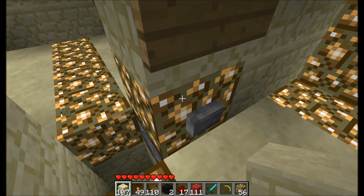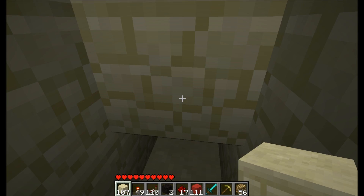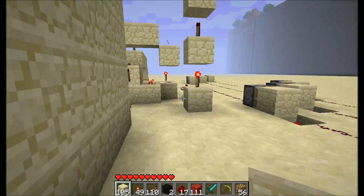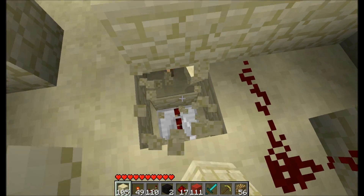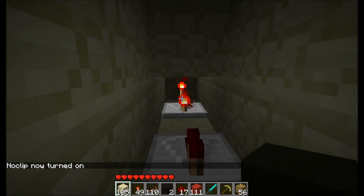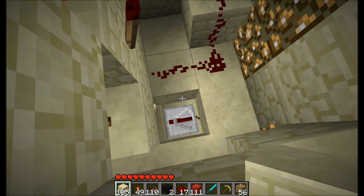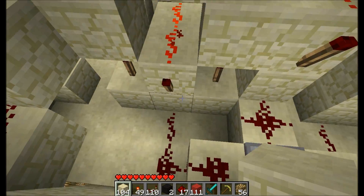How the reset works is when you press the reset button, it powers this glowstone block, powering this piston, pushing a sticky piston, pushing the sandstone down, completing the circuit. That goes underground to vertically transmit and reset each one of the RS-NOR latches. There's all the wiring and pistons right up there, and it just vertically transmits to flip off all the RS-NOR latches if they've been set.